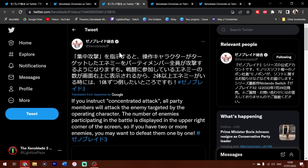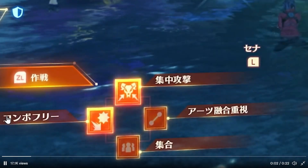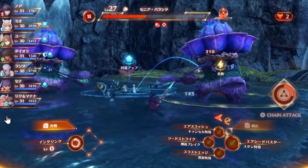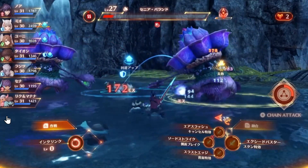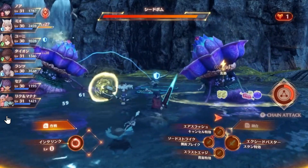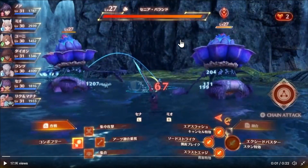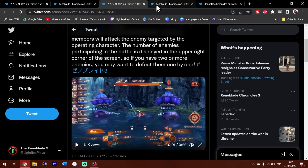And we're not done yet. We also have another thing: if you instruct Concentrate Attack, all party members will attack the enemy targeted by the operating character. The number of enemies targeted is displayed in the upper right corner of the screen, so if you have two or more enemies, you may want to defeat them one by one. And of course, we have a clip here. It is just nice to see that Concentrated Attacks are coming back, and part of me is satisfied knowing that it's a Blade that's getting the shaft. Thank you, Torna, for that PTSD-inducing enemy fight. But I digress.